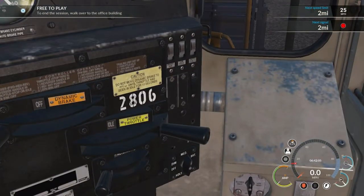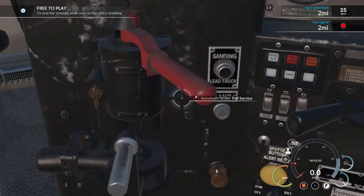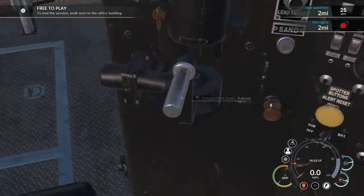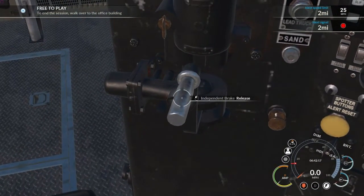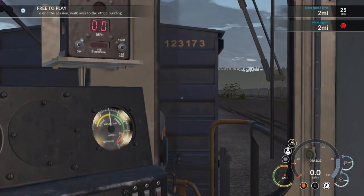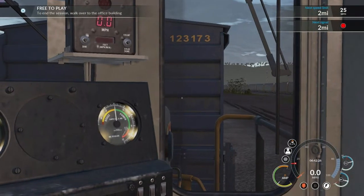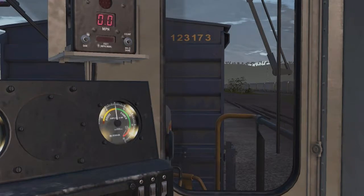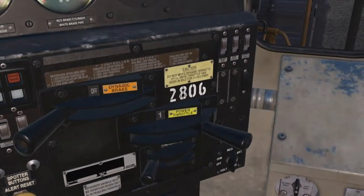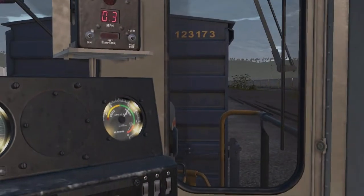Set it to reverse. Make sure everything is on and release the brake. Don't think we need to bail off — actually, we need to bail off. Give it a little throttle. There we go. A little throttle, and we're off.